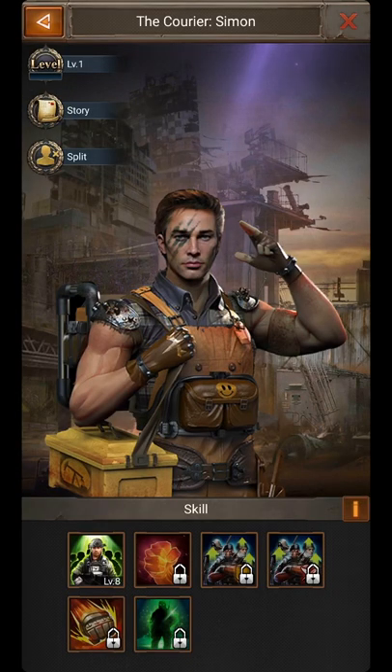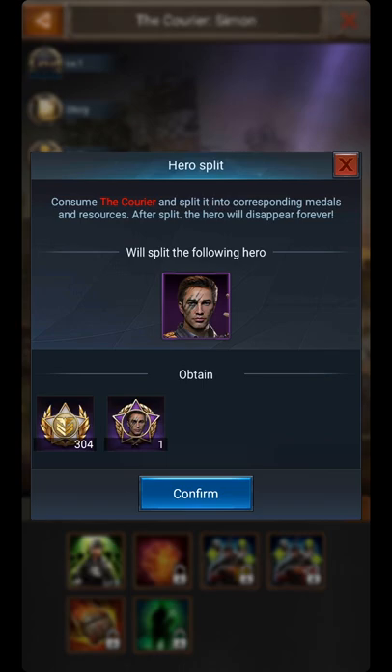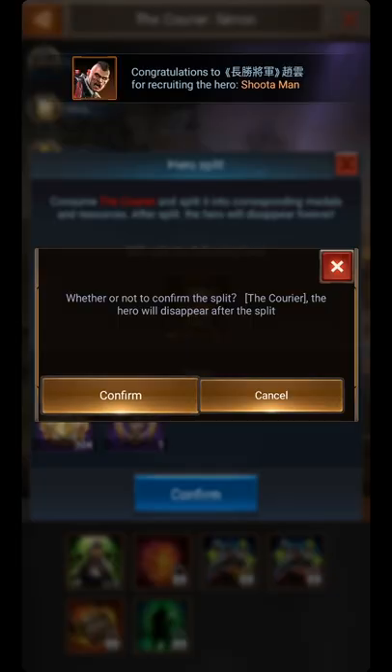Upgrade, then click Split. You will see that your wisdom medals used on this hero will come back to you, but only 90% — the 10% is gone. Click Confirm.